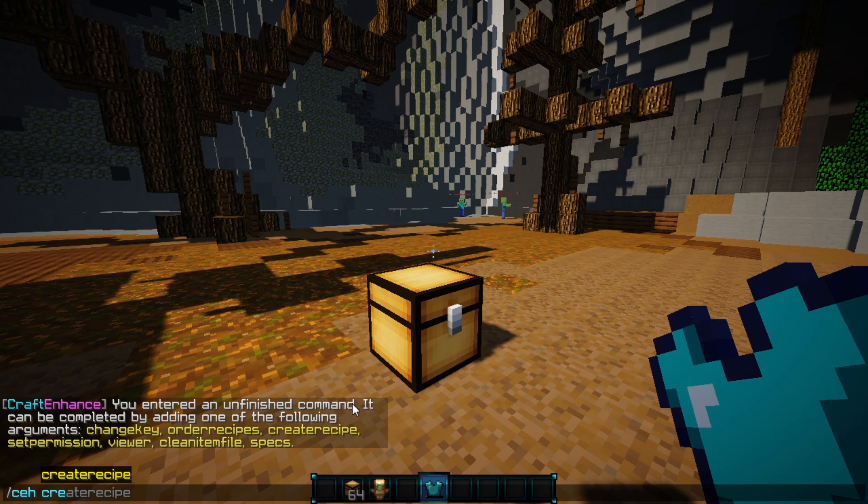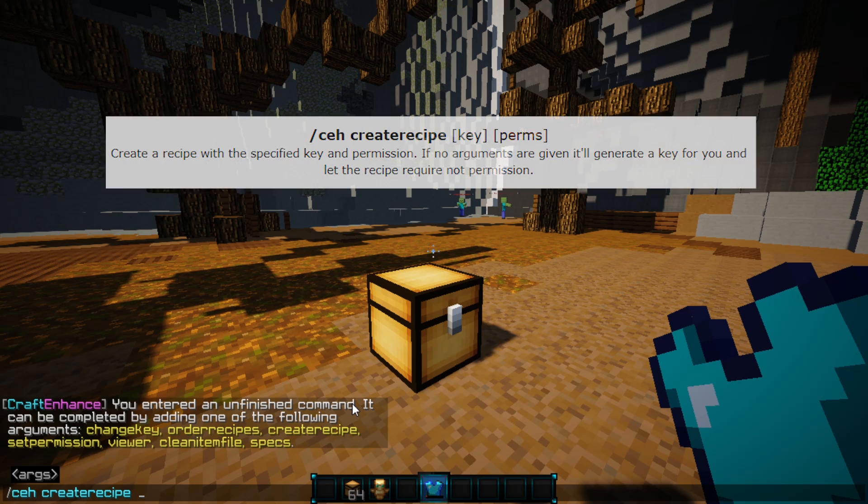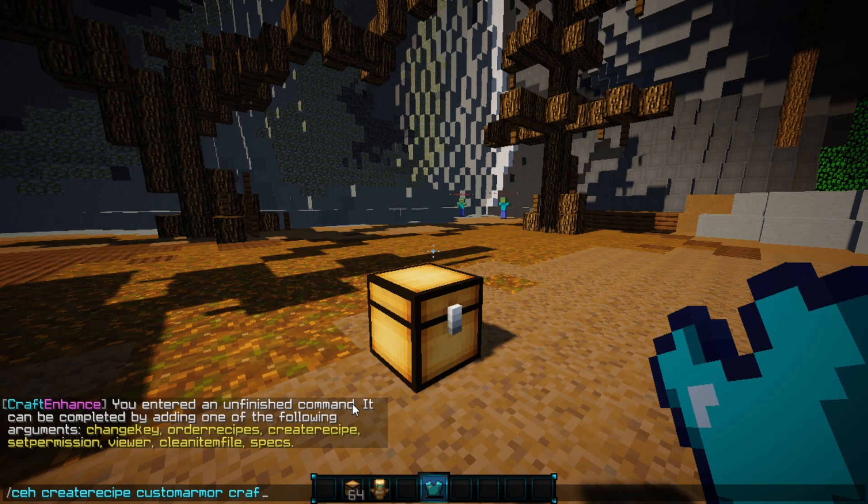We can do CEH and then 'create recipe'. There are a few variables you can use. The first one can be called whatever you want — so we can go ahead and make this 'custom armor'. If you don't specify anything, it will just generate a default key. In the next space you can also add a permission node, like 'craft.armor', to restrict who can use this recipe.